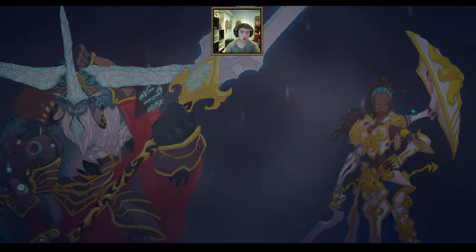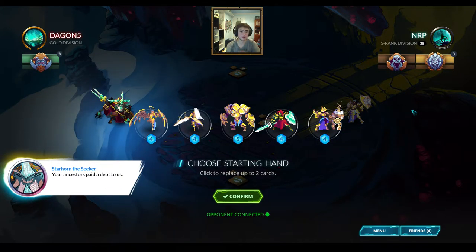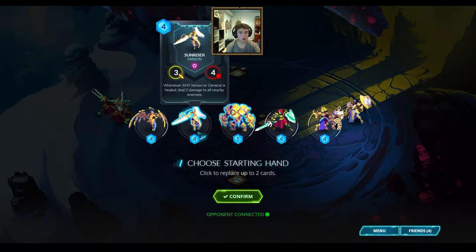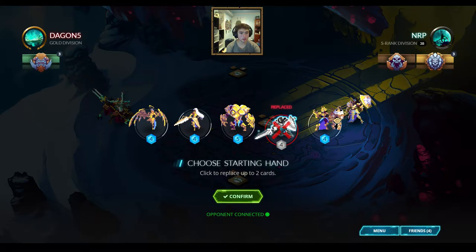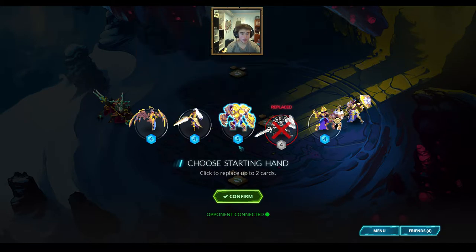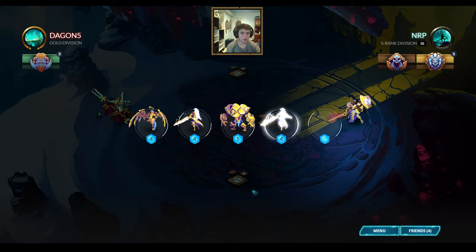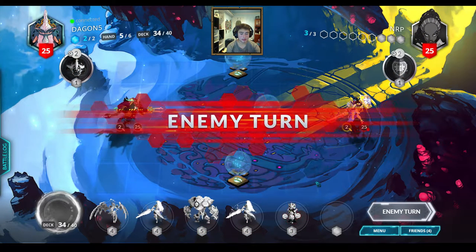I'm going to play against some Starhorn, which is a general you don't see too often. When you're facing Magmar, I usually see a Vath, but Starhorn is more aggressive because you draw a card more often. I don't have a turn one play — that's not good. I need a turn one play. Let's get rid of the Emerald Rejuvenator and the Stairope.